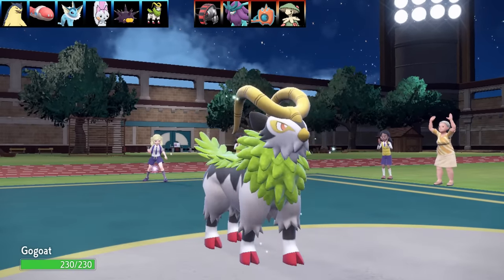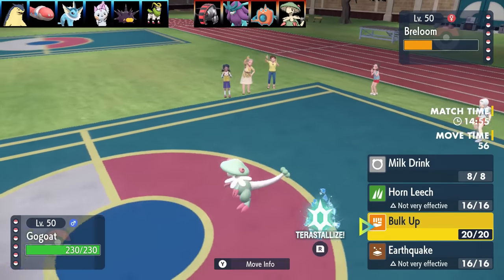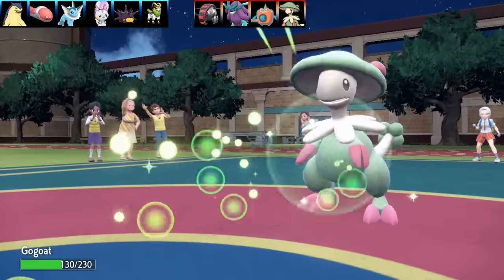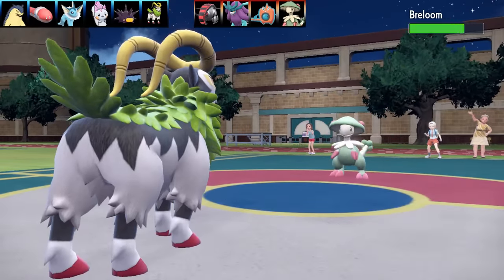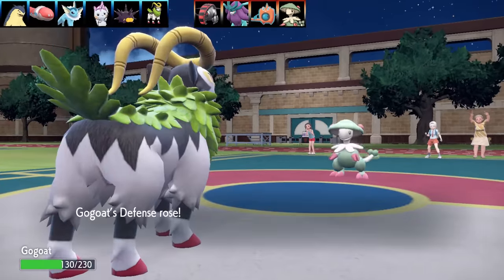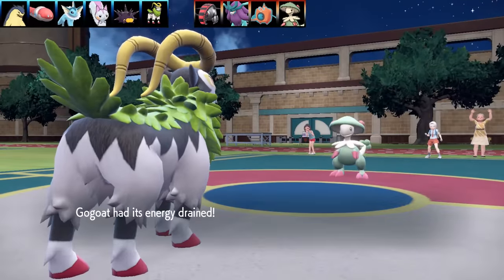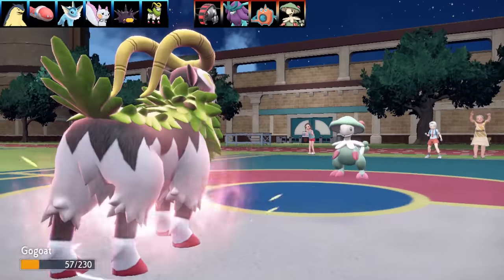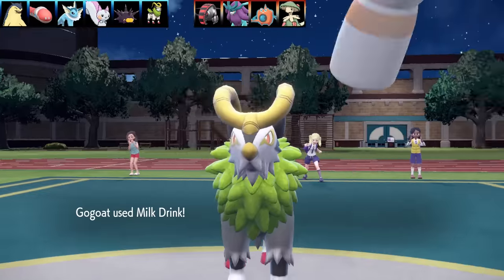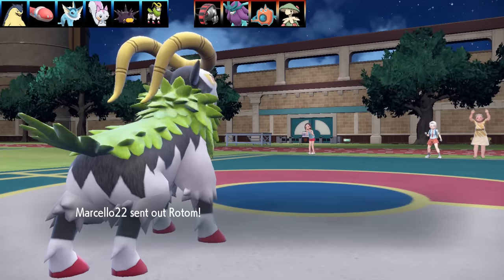Now we go to GoGoat - the shiny is looking pretty fresh. The Breloom coming in is going to give me a Sap Sipper. Sap Sipper is a really cool ability - when you get hit by a Grass-type move, it not only gives you immunity, it also boosts your attack by one stage. I've got Milk Drink, Horn Leach, Bulk Up, and Earthquake. Big Root as the item, which stacks nicely with Horn Leach - Horn Leach gives 50% recovery on damage dealt, plus Big Root gives an additional 1.3x. EV spread is Max Health and Max Special Defense, Careful Nature. This is definitely the best set on my team and I've been running this GoGoat set since it came into the game.